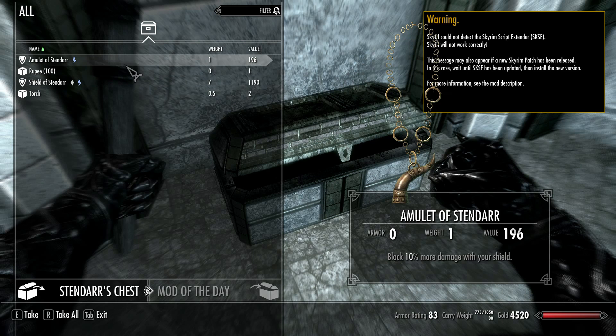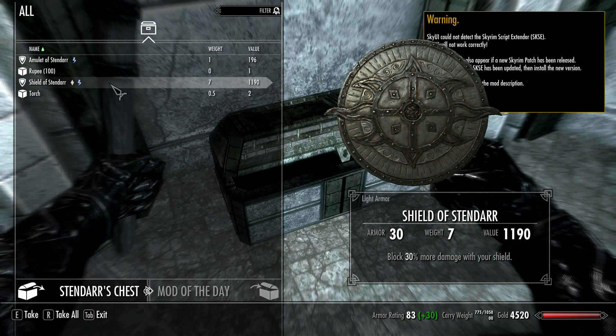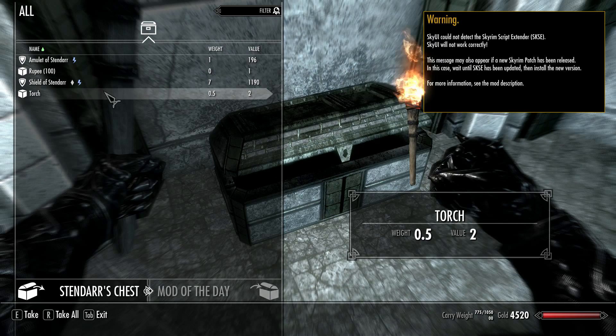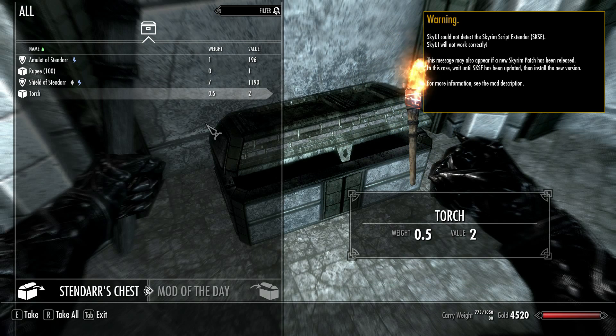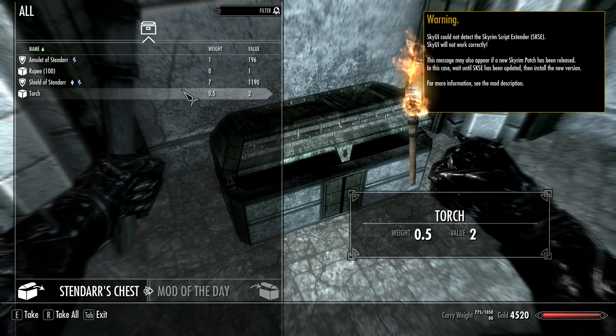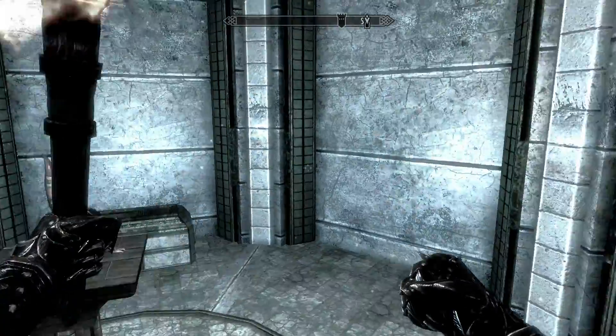So if you wore the amulet and the blessing, I imagine that's a 20% bonus. We have a rupee and we also have the Shield of Stendarr — 30% more damage reduction for your shield. So if you combine the shield and the amulet as well as the blessing, that's 50% damage reduction. 50% — that's a lot of damage reduction for your blocking, and I think that's really good.